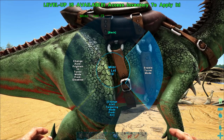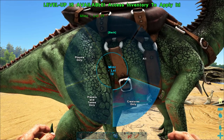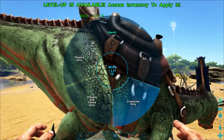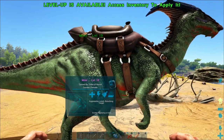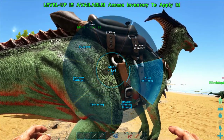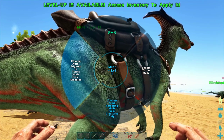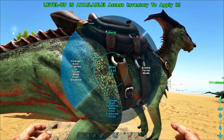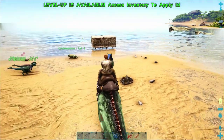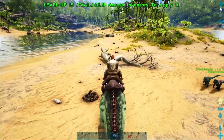Another cool thing about a parasaur is the alert setting. If we tell her to be alerted to creatures — since we're on a PvE server we don't need to worry about players — I'll set her to creatures only. Now if a dangerous dinosaur comes around, like a velociraptor coming down the coast, once it gets within a certain range she is actually going to make a loud noise and let me know there's a dangerous dinosaur nearby. That's a feature they recently added to parasaurs.